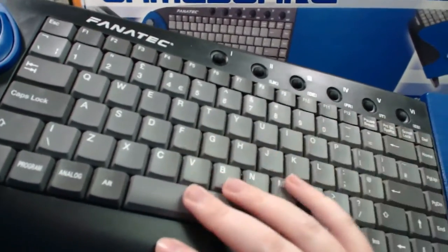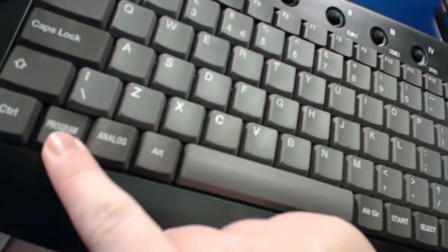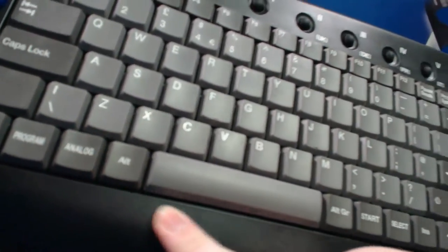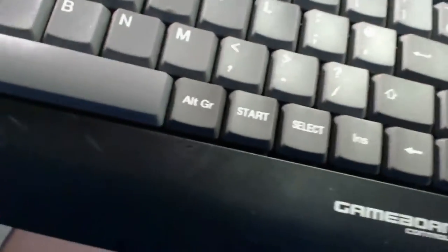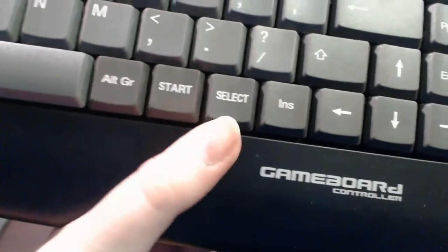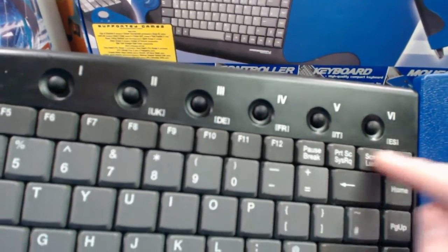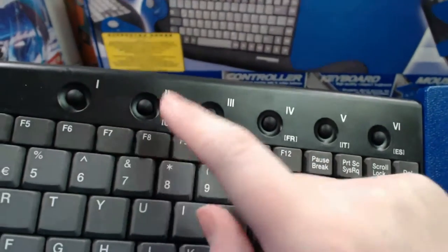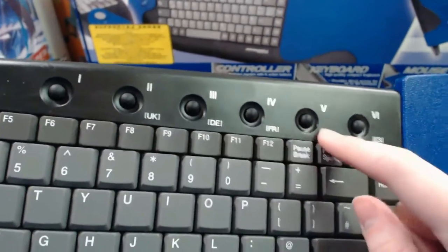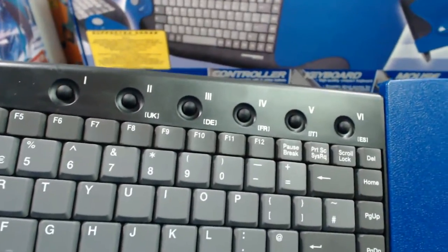The only thing really different about this keyboard: down here you've got some extra buttons — a program button, an analog button, and moving along this side you have a start and select button. At the top you have region settings which allows you to switch the region for the keyboard — you've got probably the international one, UK, DE, FR, IT, and ES. So this allows you to switch the regional settings for the keyboard.